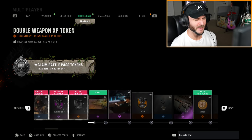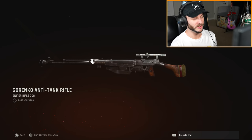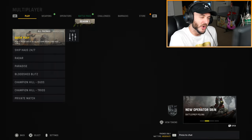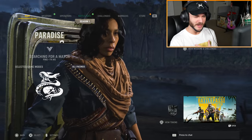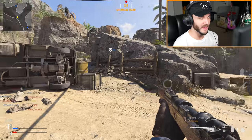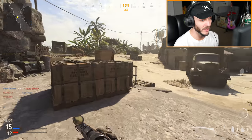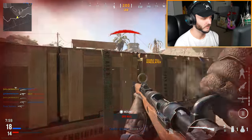Moving on, we have the battle pass. You get the Cooper Carbine at tier 15 and I think you get the PTRS at around tier 31. As much as I want the PTRS, I'm really not playing that much Vanguard. I'm not seeing as much hype or discussion for Vanguard. I'll go ahead and play the new maps, but I definitely want to hear from you guys — what do you want to see in terms of videos? Right now we've got Vanguard, Battlefield 2042, and Halo Infinite, and I enjoy playing all three.